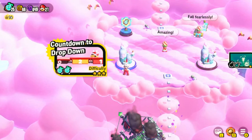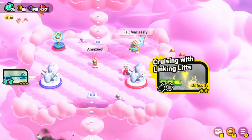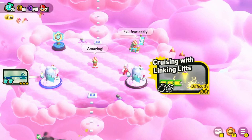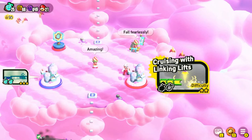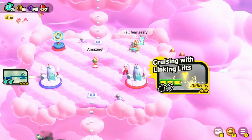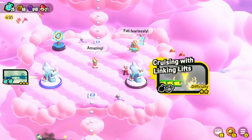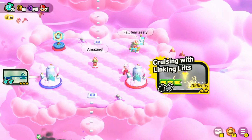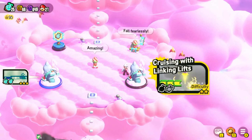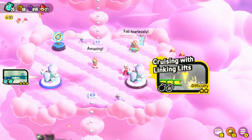Alright, so we're gonna move on to the next one — which is Cruising with Lincoln Lifts. But also we're gonna end this episode — this is episode 6. We're gonna end that off, so thank you guys so much for showing up for episode 6 of our Super Mario Bros Wonder walkthrough. If you want more of our content, please like our video, smash the like button, subscribe, and comment what you'd like to see on the channel — and we'll see you tomorrow!